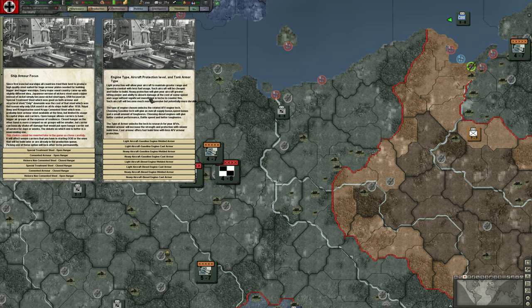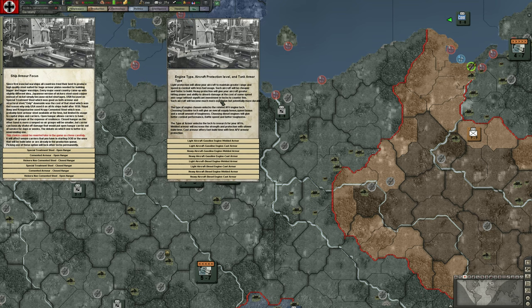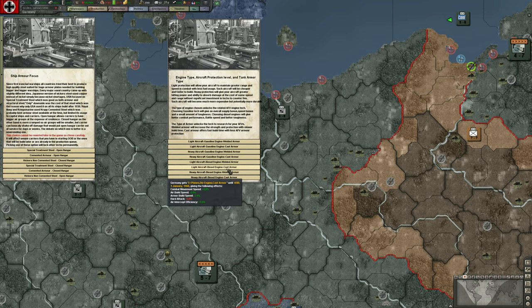We get to make decisions about engine type, aircraft protection level, and tank armor — the focus of types of fighting vehicles. We're going to go with diesel, because Germany focused on diesel engines in World War II. Cast or welded armor? Germany made both, but definitely more welded than cast. If we were playing Japan, it would be cast, so let's go with welded armor.